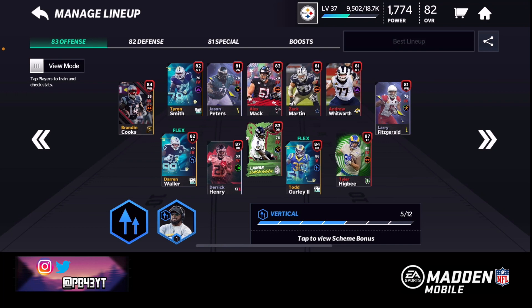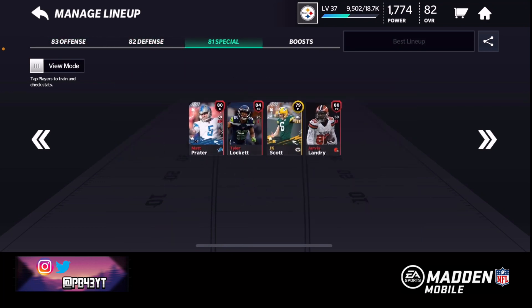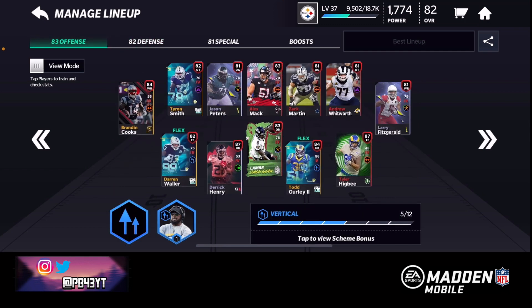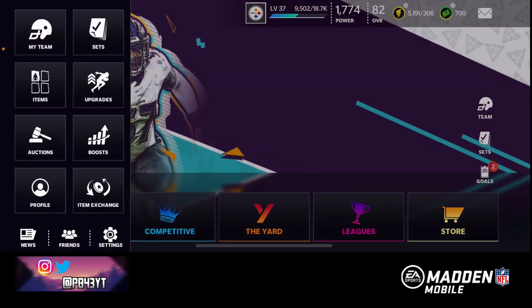This is what my team is looking like - not too great to be honest. We got 83 offense, 82 defense, and then 81 special teams. In this video we're actually upgrading our lowest overall players. Our lowest overalls on defense are a safety, a linebacker, defensive tackle, and defensive end. On the offensive side, wide receiver would be great, the new line would be pretty cool. Our running backs are set because we got Derrick Henry. So we're gonna go ahead and look at some available options.